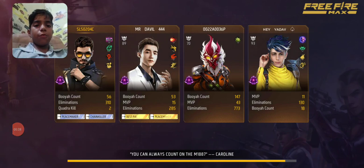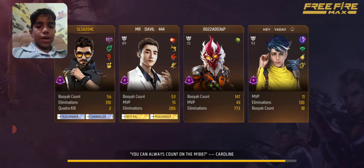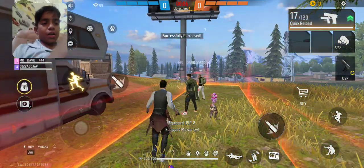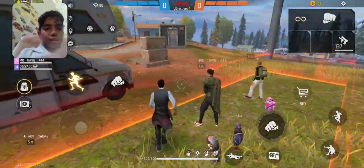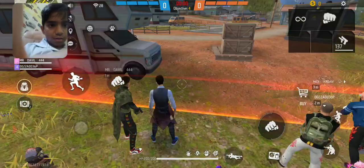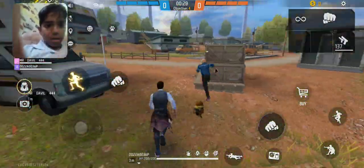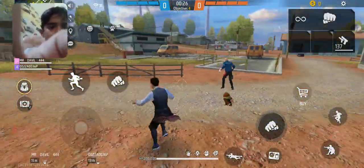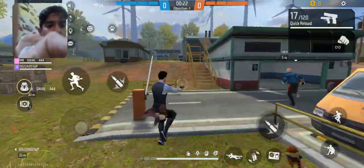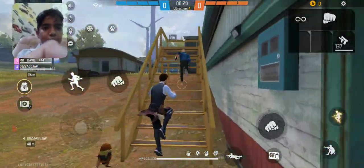So this is the team — full Diamond 1. Looks quite good. There's one Kate, one Alok, one Skyler, and one Wukong. I've taken a USP 2. It's the Epine map.